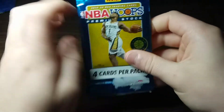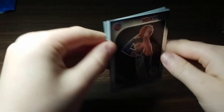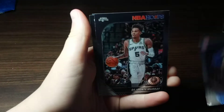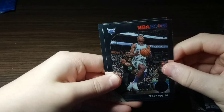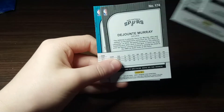Now let's open Hoops — I'm excited. This is the Hoops Premium Stock, so it has kind of a Prizm-like feeling. Okay, Blake Griffin, Dejounte Murray — I thought I saw something — Terry Rozier and Jason Tatum only... not even a rookie card. Plain base cards. That's not great.